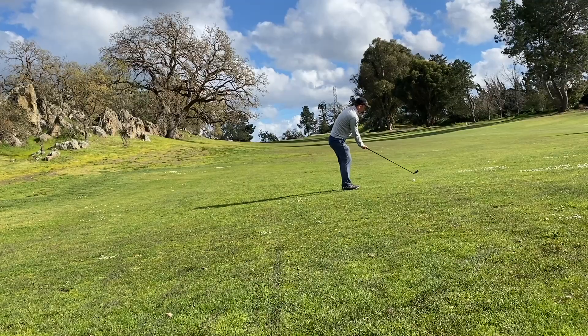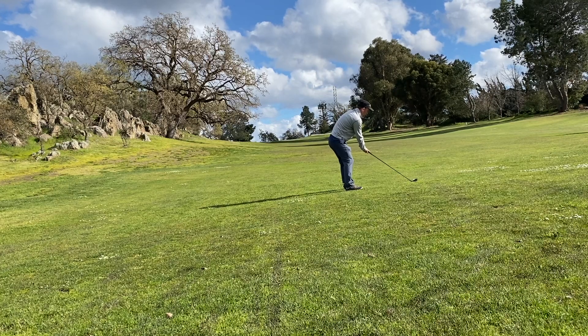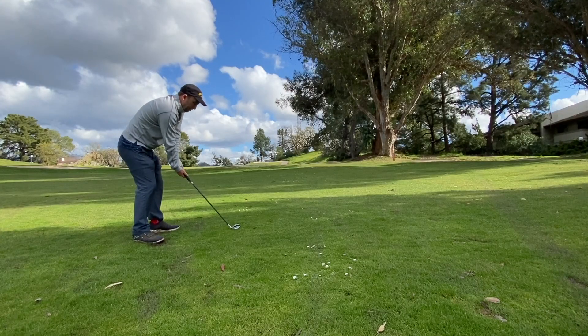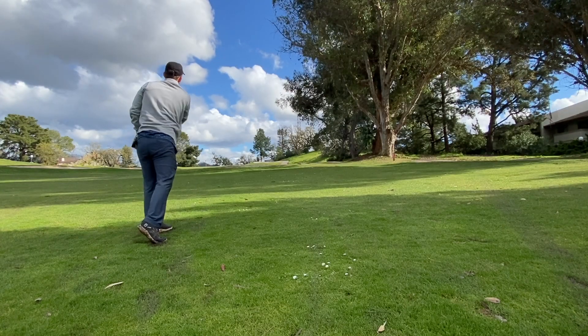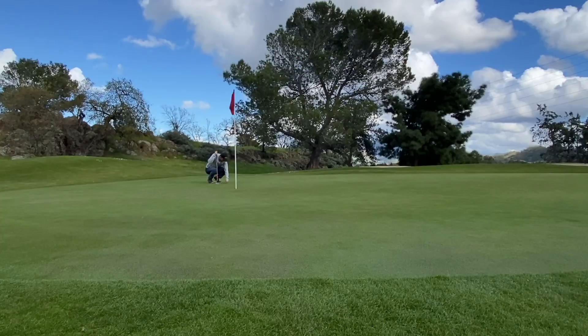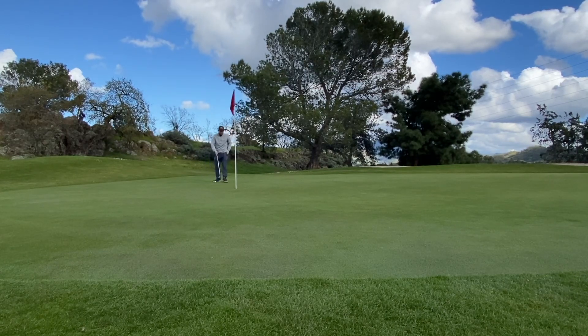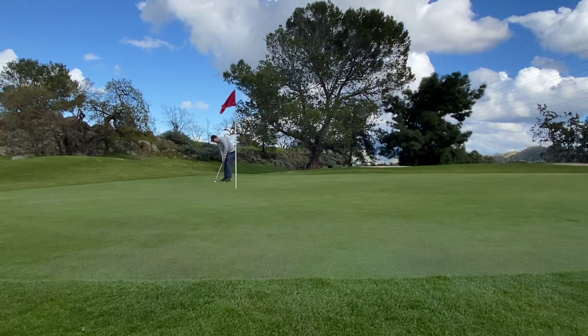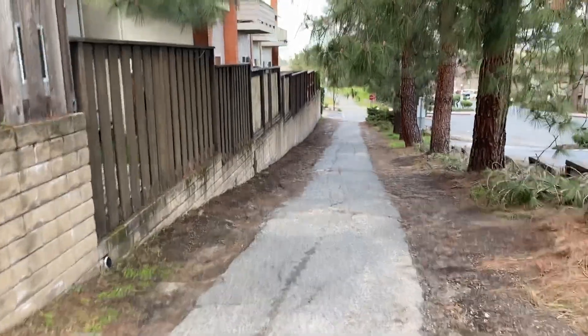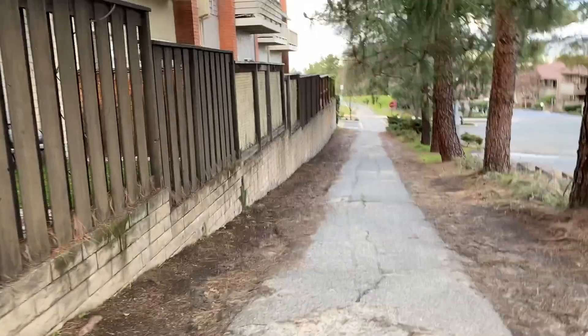There is a bunker — you want to stay to the left. I basically aim left and hope the ball goes right. My three wood is not where it needs to be, but it's okay — that just means it's not the end. It left me a good gap wedge number. I was about 110 out and hit a surprisingly solid gap wedge. It's just an uphill par five and really you're playing to the third shot. If you can get it anywhere close to the green, just get it as close as possible to get the lowest number. Walked away with a par.